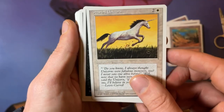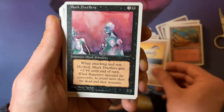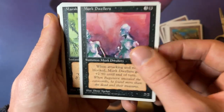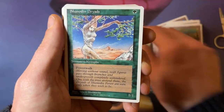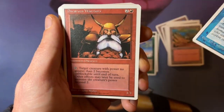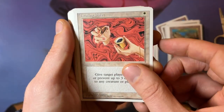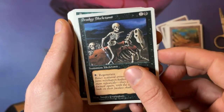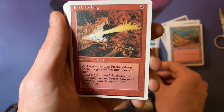Pearled Unicorn — total vanilla, nobody plays it, but I love the art. I love the yellow background, the movement of the horse. Merfolk Dwellers — it's now a zombie so it's a little bit more playable. Marsh Gas. Shanodin Dryads, the 1-1 Forest Walker. Merfolk of the Pearl Trident. A Dwarven Warriors. A Healing Salve. A Drudge Skeleton. A Scryb Sprites. Fire Breathing.